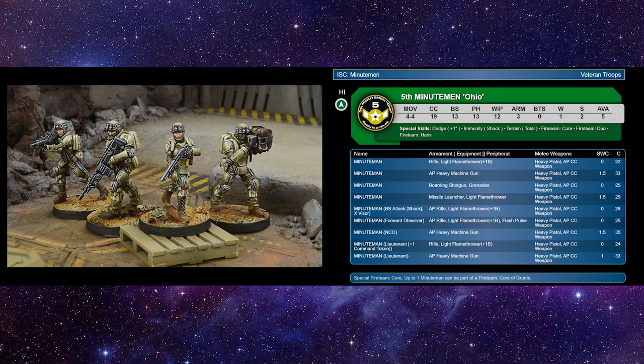Moving on to the Minutemen — your basic HI for U.S. Ariadna. I've been seeing on the forums people say they're not as good as Marauders, but these guys are great because they got a bunch of toolbox pieces. Shout out to the Lieutenant with his plus one command token. You can spend a command token to put something into suppression if you're taking second turn, and before deployment you can use another to hold back an additional reserve. He's got a rifle and a light flamethrower with plus one burst — two small teardrops — and he's only 24 points.